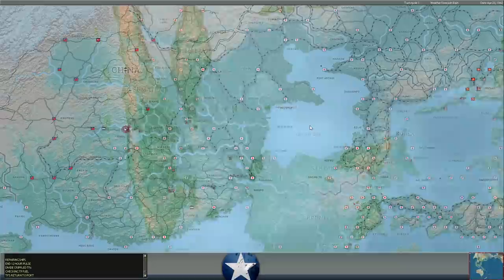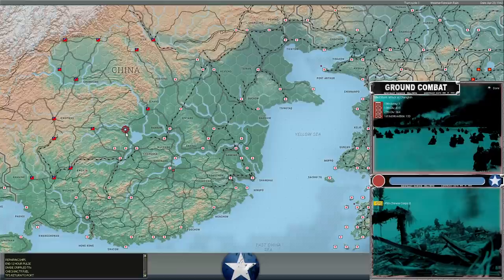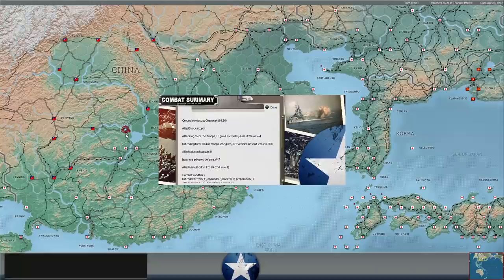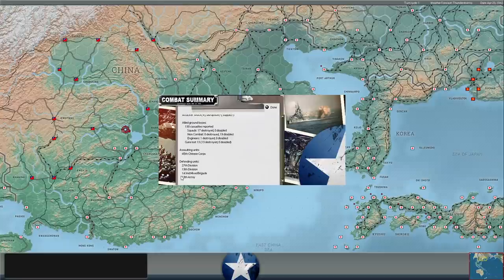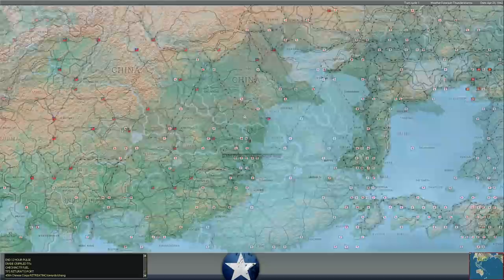Allied shock attack at Chengta. As you remember, we were advancing east. It looks like there was the 45th Chinese Corps versus the 27th and 13th Division — so two Japanese divisions, an independent mixed brigade, and an army headquarters unit. This is just northwest of Changsha. So we did run into some Japanese troops there.